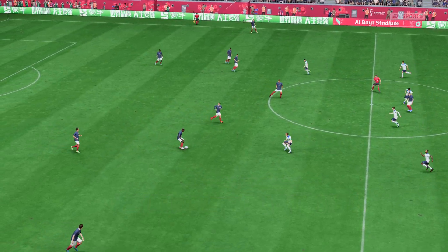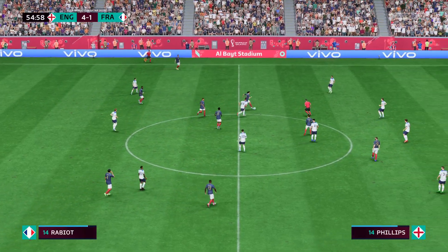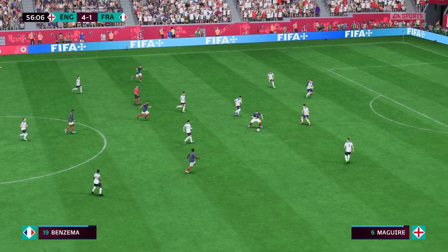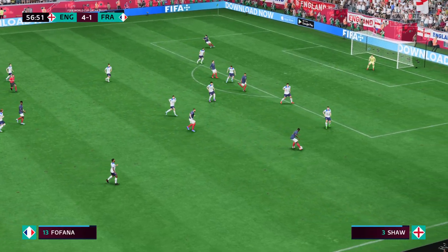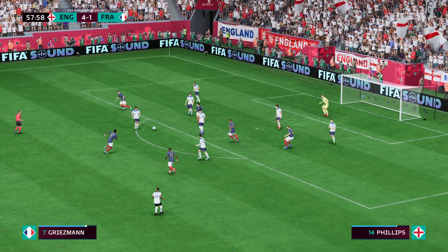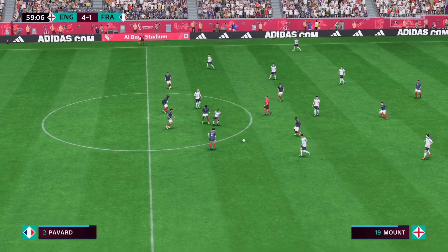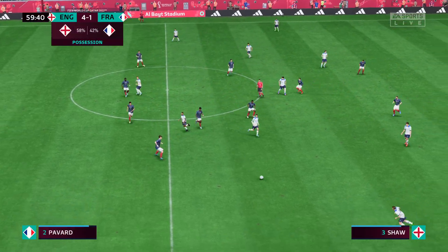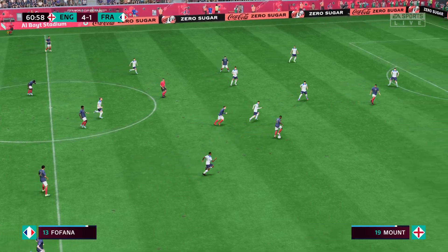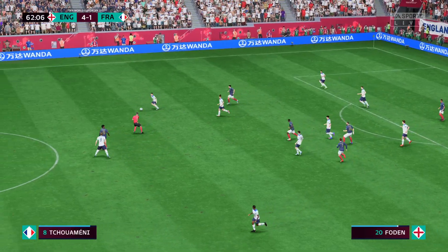Goals in plentiful supply — four-one currently. Number 19, Mason Mount. Mbappe on to Benzema, Yusuf Fofana — Benzema, and perhaps Griezmann — superb tackle, nothing comes of it. No surprise there — England have enjoyed most of the possession, and that's been because of their ability to win the ball back so quickly. Their pressing has been excellent and they just haven't stopped working. It's been a fantastic performance up to now. Unusually they don't have the ball on this occasion — and a fine tackle.